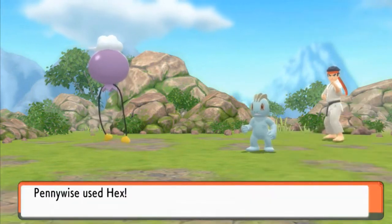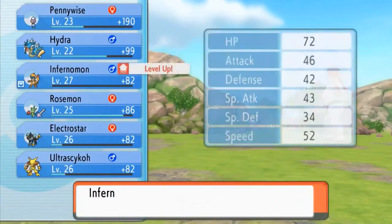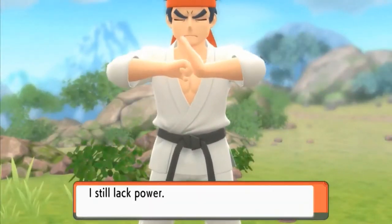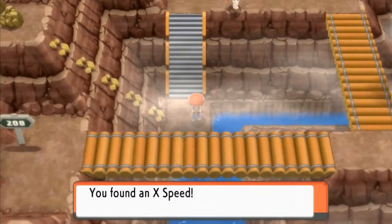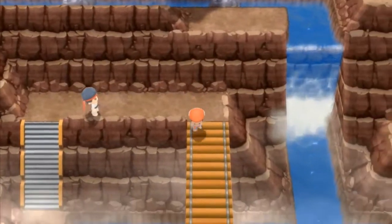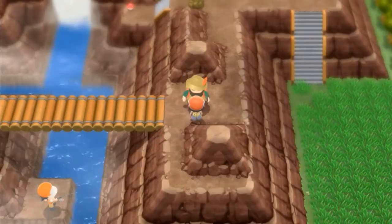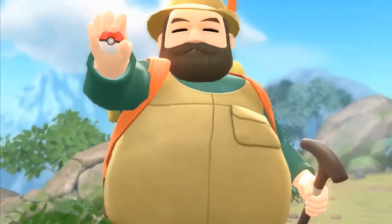Let's go back and kick some butt. Pennywise is using Hex — say goodbye! Infernomon is growing levels like crazy. Black Belt Kyle bows to us — he looks like Bruce Lee just a little bit. Let's go grab this item — we got ourselves an X Speed, which could prove useful. Whoever thought of Rock Climb as an HM is really, really dumb. How is that even a move?